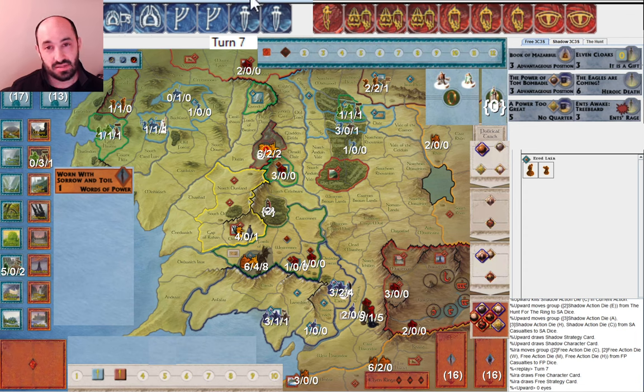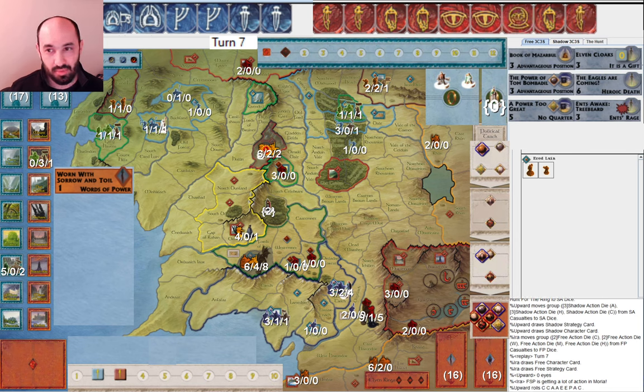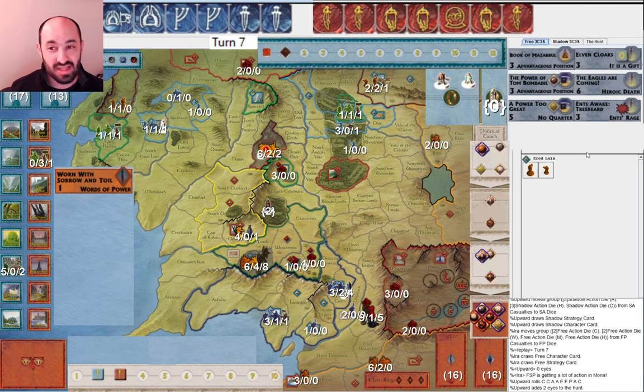My opponent properly allocates zero Eyes — they see I'm going for military victory. They still rotate but interestingly rolled zero musters, so they can't even muster into Dol Guldur. If I were feeling particularly risky I would separate companions into Moria now in case they attack right away, but I think it's unlikely and I don't want to risk Pits of Mordor. They have already played Orcs Multiplying Again — the muster card for Dol Guldur and Mount Gundabad — but Pits of Mordor is still outstanding. So I am worried about that.